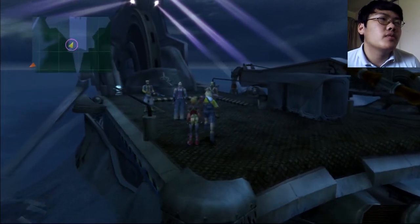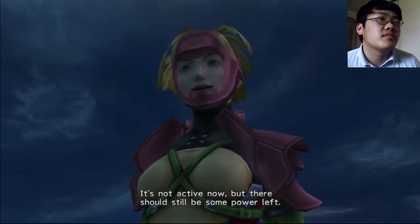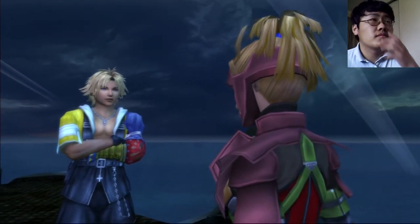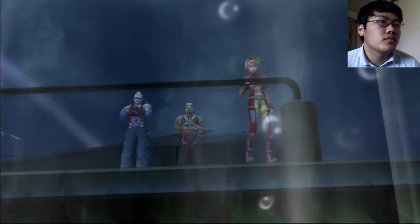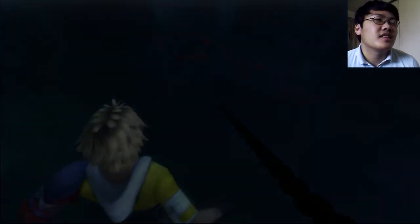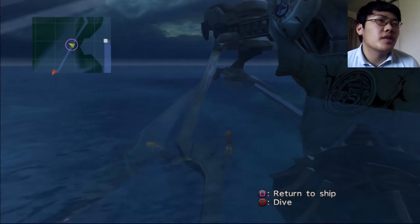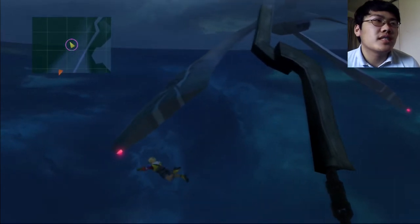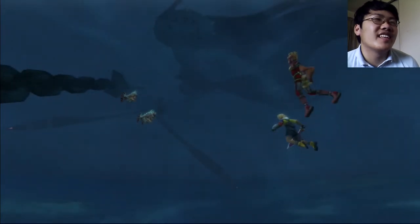We found some ancient ruins right beneath us. It's not active now but there should still be some power left. We're going to go down there and activate it, and then we should be able to salvage the big prize. Roger. Tidus — such an easygoing dude. Oh, I can go down the ship. So I'm going to dive. I have to hold it. I don't know if there's a breathing capacity.